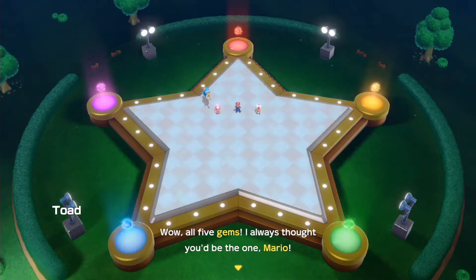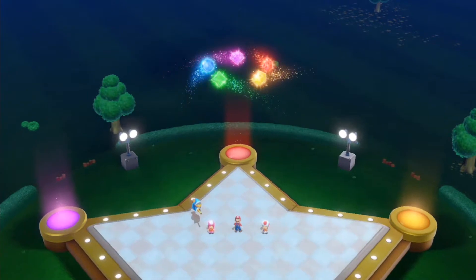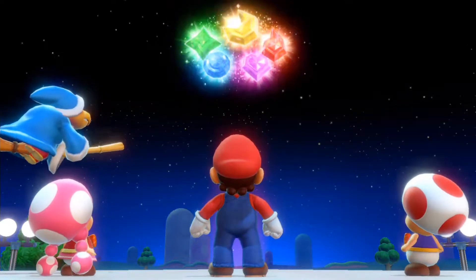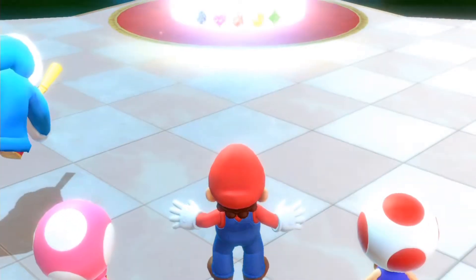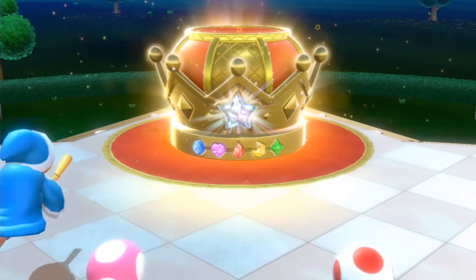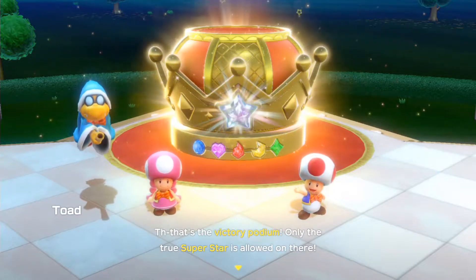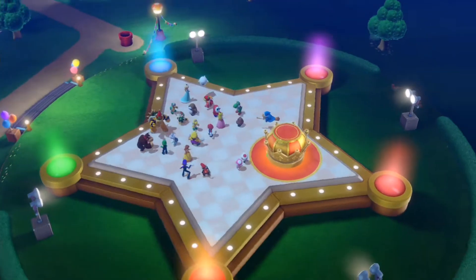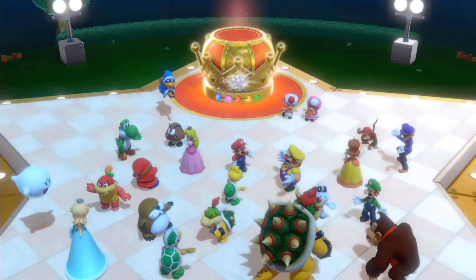Only the true superstar is allowed on the victory podium. The true superstar collector of all five gems is the one and only Mario. Bowser says: 'Not bad champ, you beat me to the punch.' Raising a champion — very impressive. 'To think I owe it all to my party management skills. Now that the true superstar has been decided, everyone can get along.' Sadly, we don't get any unlockable content.